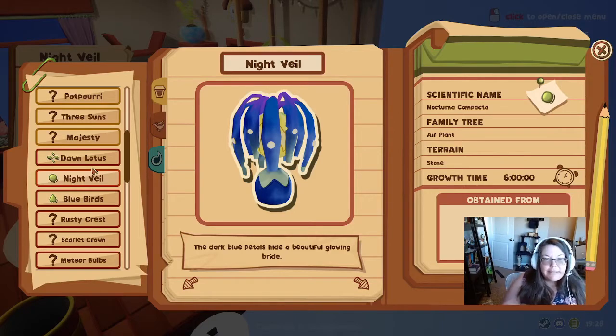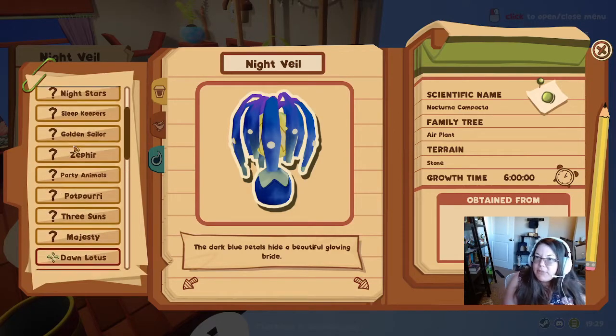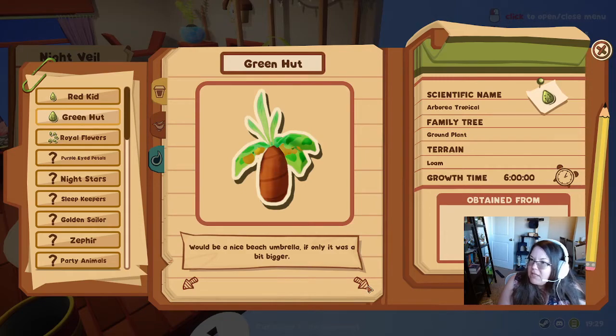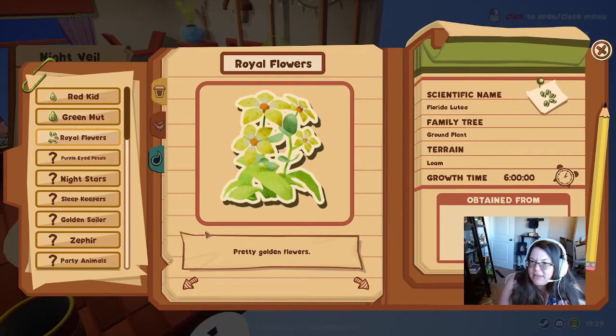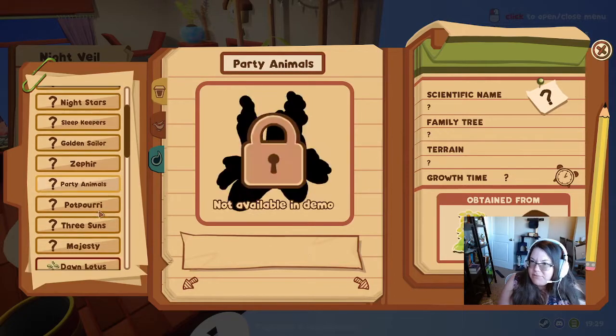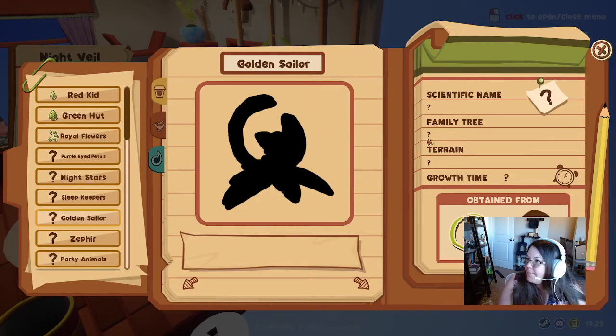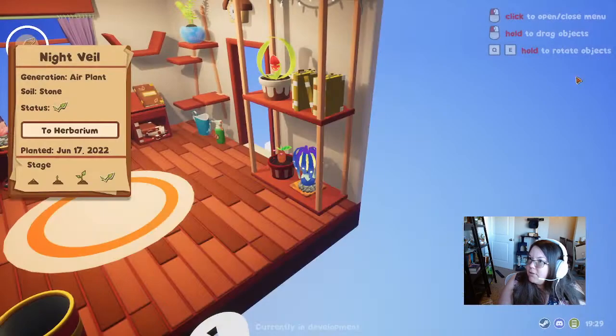I like the UI — it's really cute that it's like a little notebook, a little flippy journal. Got a red kid. A little red flower rests protected by its leaves. A green hut. These are fake things, right? Not available in demo, that makes sense.